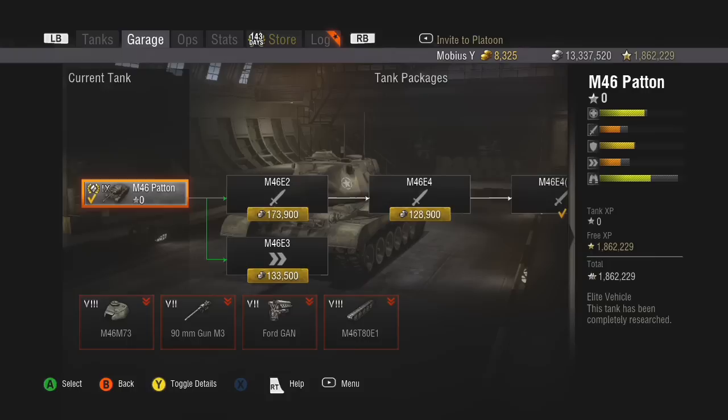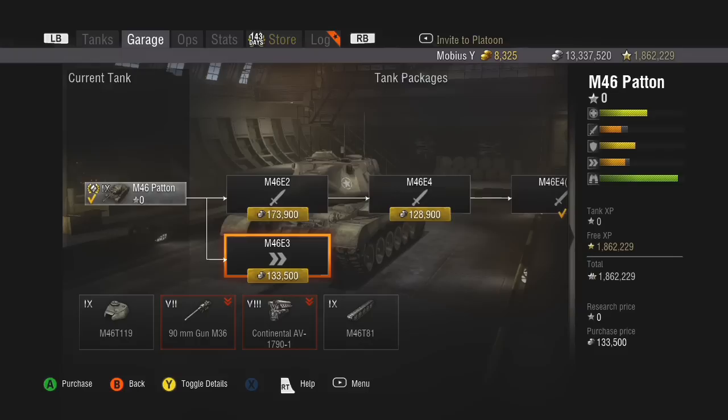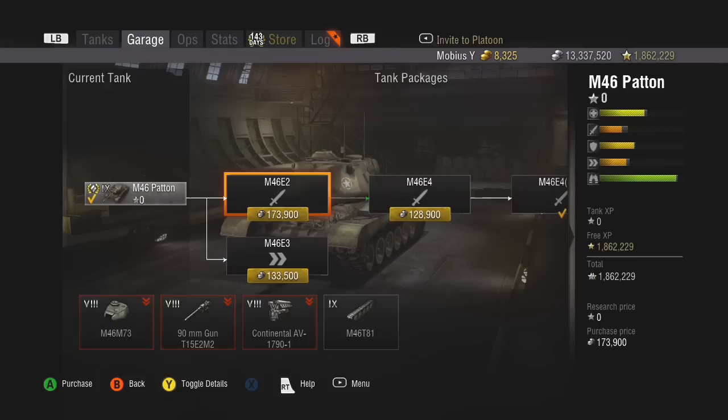That's why it's important that if you grind this line, you fully upgrade the Pershing. This next 90mm gun has 12mm more penetration, so it's a little more tolerable, and it has the enhanced turret with 410 meters of view range — that's a really good view range, especially for a tier 9. You can outspot a lot of tier 10 tanks. Now the next package is the 90mm T15E2M2 — it gets another 8mm extra penetration at 180, but still the same alpha and the old turret with 400 meters view range.